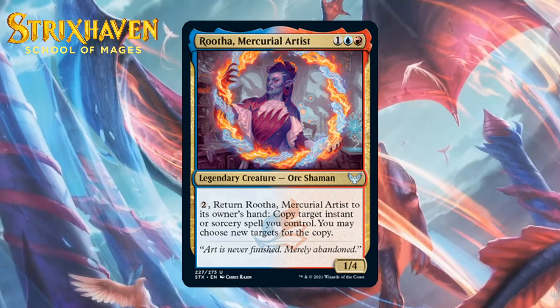Next up, it's Rutha, Mercurial Artist, which for 1 generic, a blue and a red is a 1-4 legendary orc shaman at uncommon. You can pay 2 generic to return her to your hand, and she copies target instant or sorcery spell you control — you may choose new targets for the copy. I don't love this compared to the rest of this cycle. It's nice that it helps you copy spells repeatedly, but it's pretty clunky — you pay a total of 5 mana every time to copy a spell, and you really can't overlook that constant mana investment. Copying really big spells is where your mind goes, but even with treasure, having that extra mana is far from guaranteed. It just seems too slow to be something you take super early — giving it a C+.